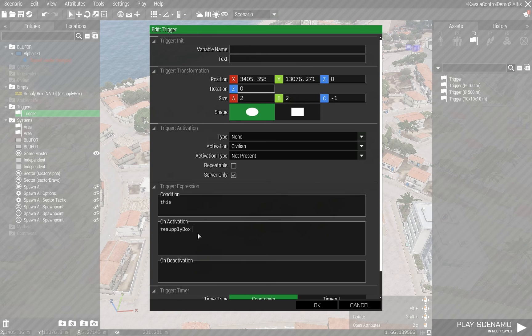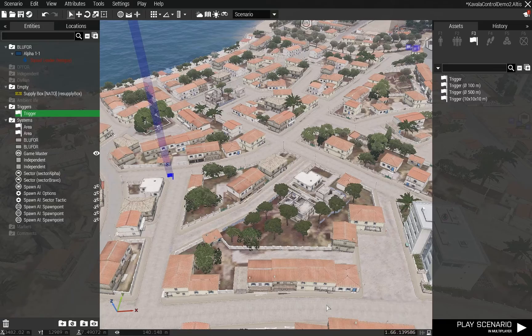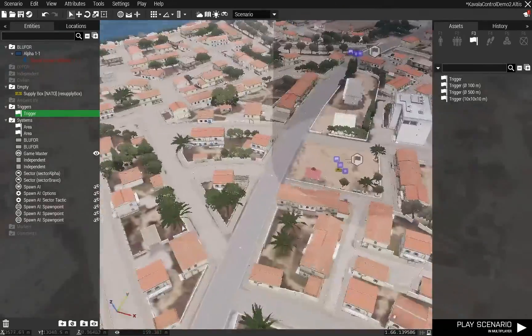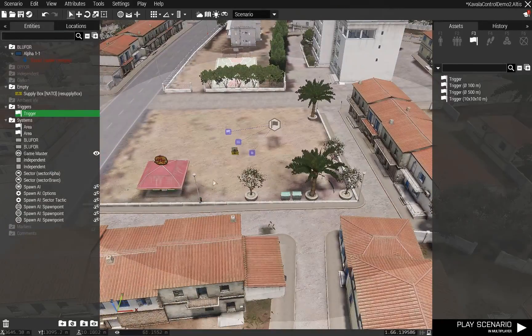The command is resupplyBox setVariable. The variable name I'm going to call 'alpha owner' and I'm going to set it to be independent. I could also set this variable to be a public variable, but it hardly matters because I'm going to use hideObjectGlobal - a scripting command that needs to be run on the server - so I really only need to track the status of that variable on the server anyway.